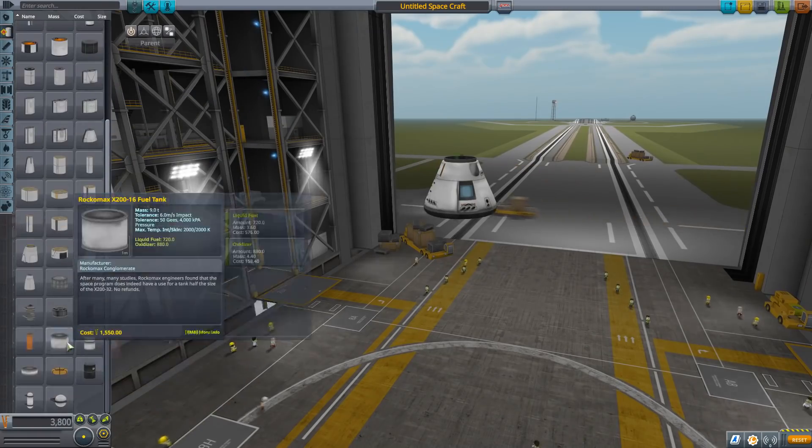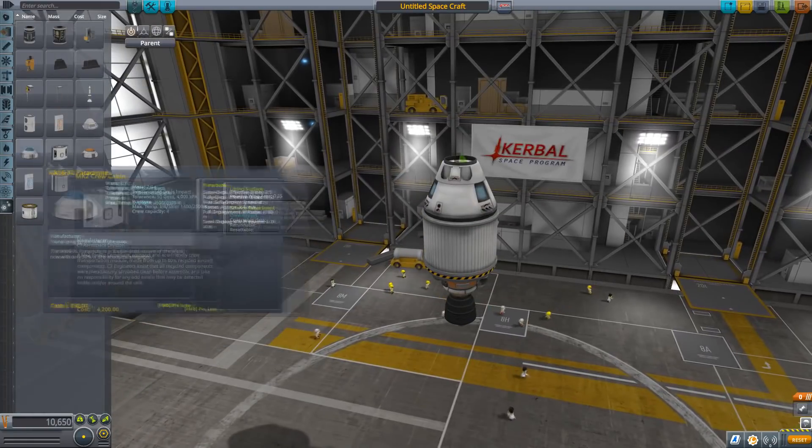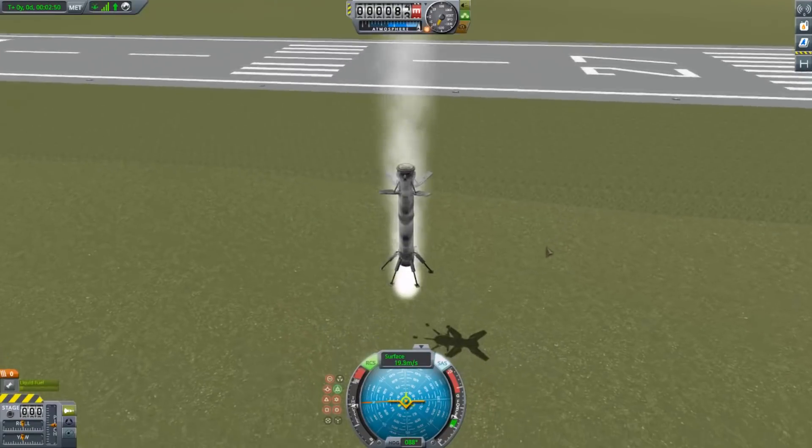For a rocket, keep in mind that you need a command module, such as a manned pod or unmanned probe, some fuel and an engine. Don't forget a parachute if you want to return it to the surface, or Elon Musk it.